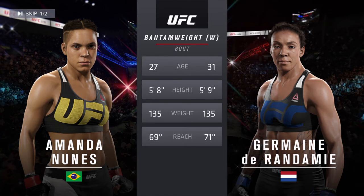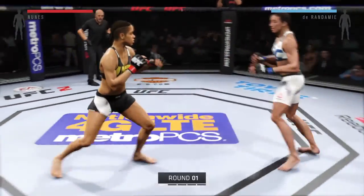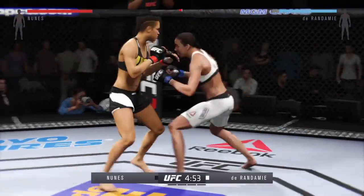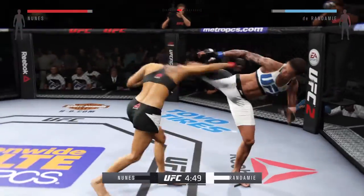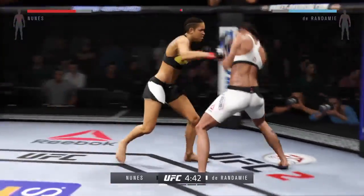With the official introductions: Amanda Nunez, Jermaine Durandamy. Here we go! Five five-minute rounds. White trunks for Durandamy, black trunks for Nunez. Nice head kick. Good job landing this series of strikes here. Found a home for that — very nice combination.